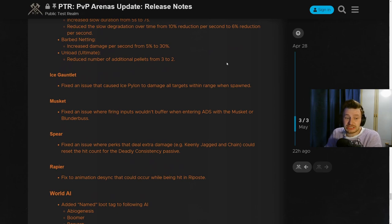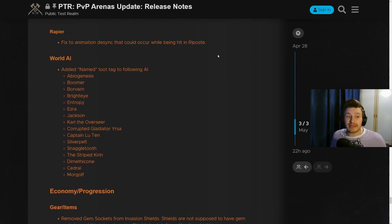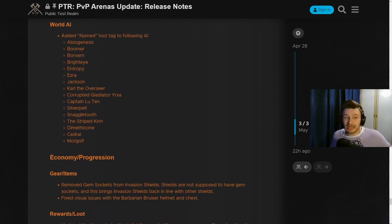There are also some quick changes to the ice gauntlet, musket, spear, and rapier — basically just to fix a few issues with desync or delays, making these weapons more consistent, which is always a bonus.